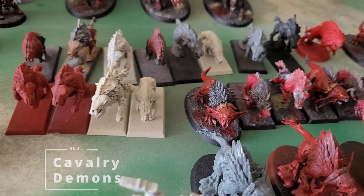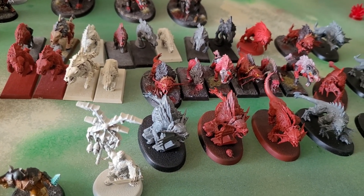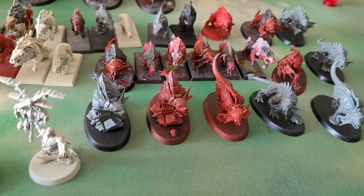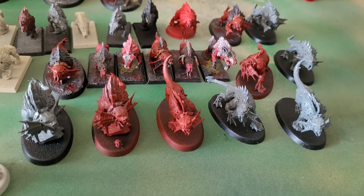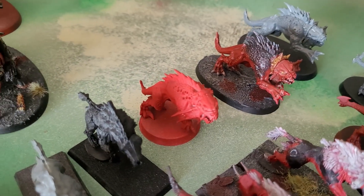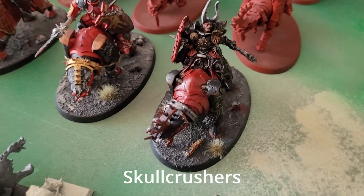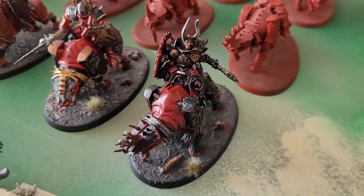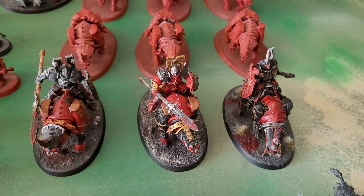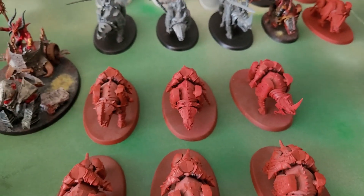We have Flesh Hounds. For those who played Fantasy, you'll probably recognize what those are in the back — I use them as proxies for Flesh Hounds, because for 80 bucks or whatever it's not worth it, and they're all the same pose with no customization. I'll use similar-sized models instead. I do have some legit ones though. The dude on the right is a Chaos Lord on basically a Demon Cow Murder Burger, but I'm going to use him as my sergeant for the squad. The bodies are separate for ease of storage — you can tell by the legs.